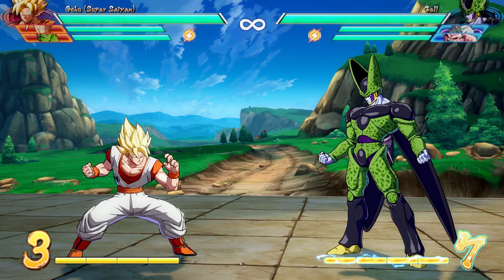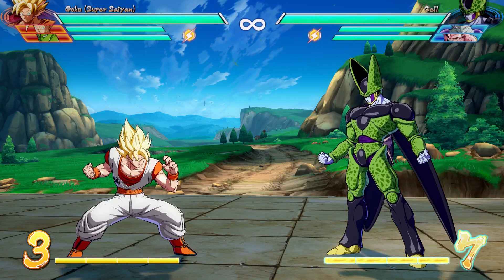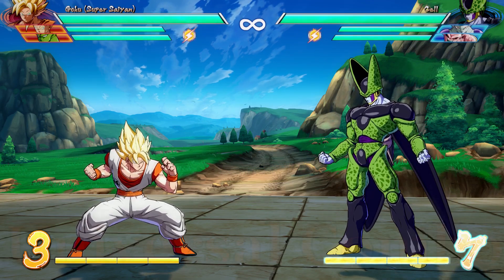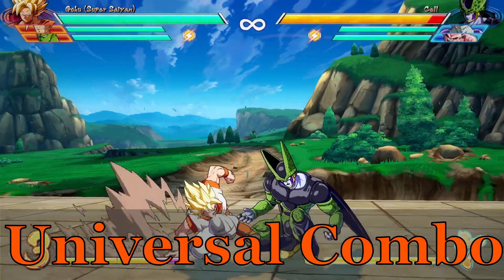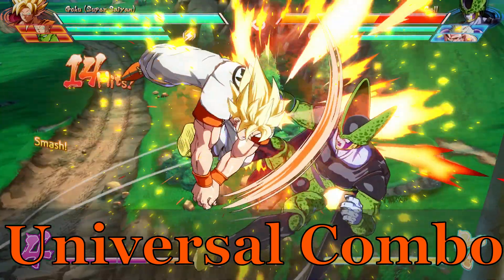Now that we have all of Goku's combos, his breakdowns, and his special moves, let's see if we can bring them all together and form some pretty cool combos. Starting off with the ultimate combo — on average you can build 1 and a quarter meter off this combo. It's a good basic string that can guarantee you a combo into a level 1 super.